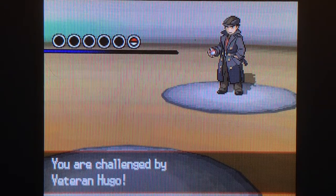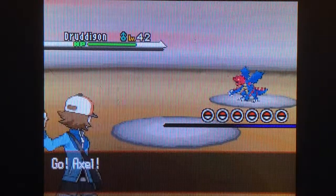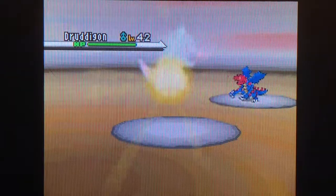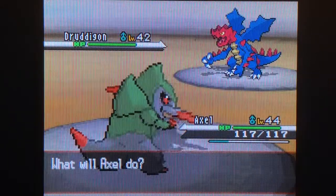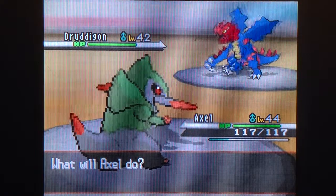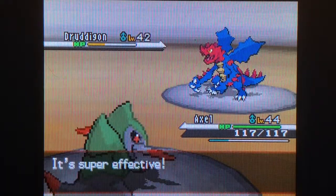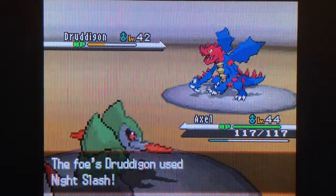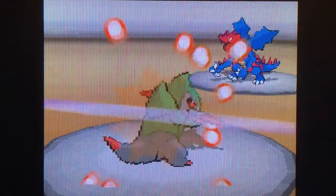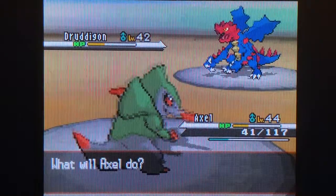Finally — something that's not a Fraxure or a Deino: Druddigon! You've had access to Druddigon for a while — Dragonspiral Tower is where you can find Druddigon, except during winter. Be wary of its ability, Rough Skin. Basically, if you hit it with a physical move, it's going to do damage to you. That's why I have Dragon Pulse. I'm surprised it didn't go for a Dragon move, but of course it got a critical hit.